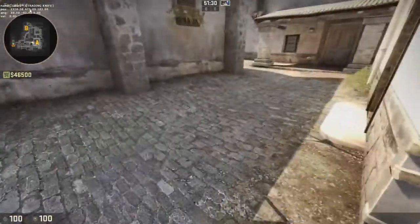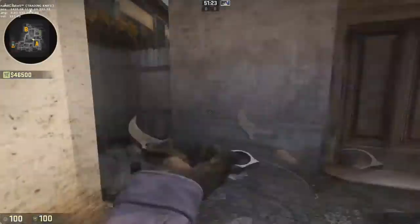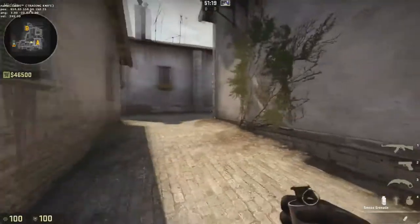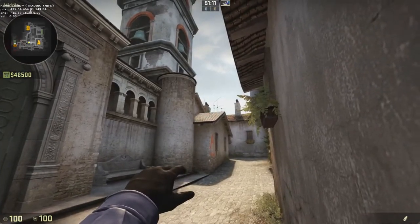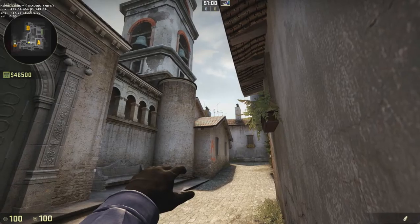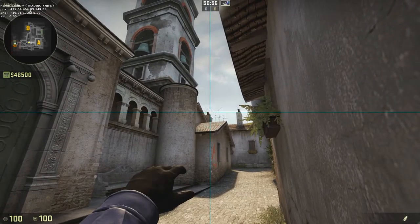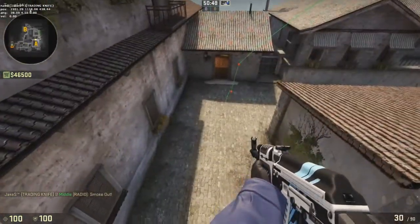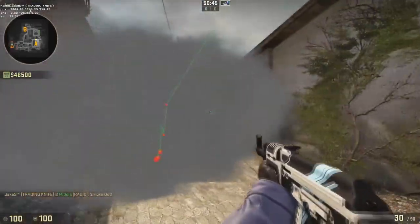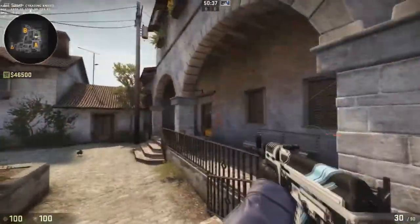If you're going mid to B and using the right smoke, you can also smoke up that area over here, which covers a lot, leaving you to only worry about one small spot. What you want to do is go against this corner near the barrel around mid — it's important to get some mid control before that. Aim at the edge right here, a tiny bit to the left. There are three chimneys; go from the tip of this position, do a jump throw script, and it's going to bounce off the wall and land perfectly in the middle — no gaps, no problems.